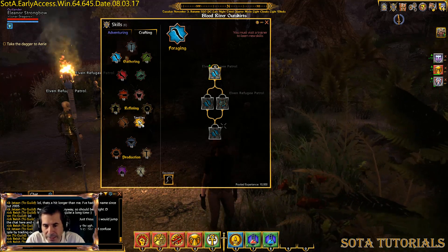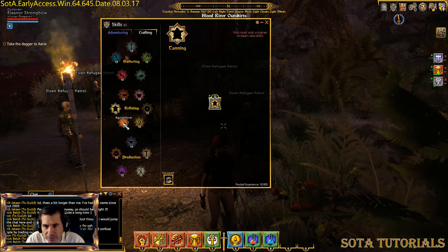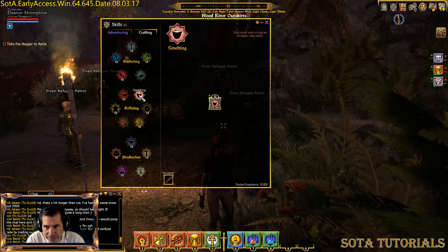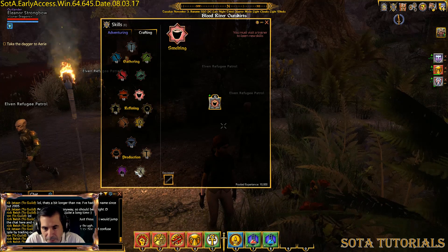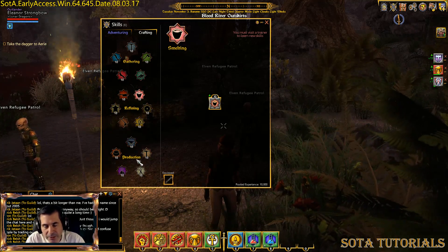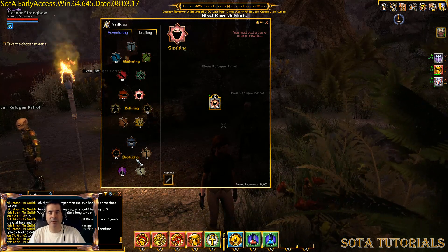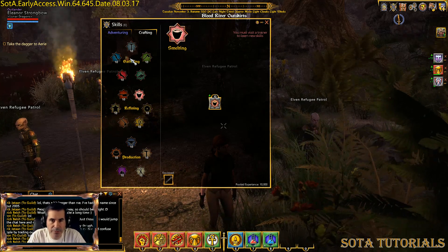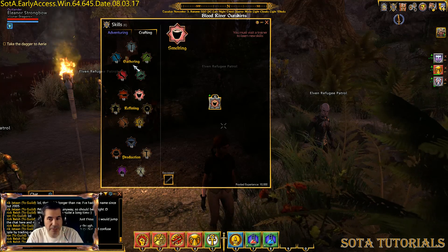All different refining skills — these are all one-pointers. You're either good at refining or not; there aren't sub-skills. There is Smelting, and once you get into production there are other interesting ones. As a new character, avoid production — it's costly and takes money to produce things. So as a new character, really focus on skill development and gathering. That's where you want to be. Gather, gather, gather. Sell, make money, keep raising your skills and doing that.